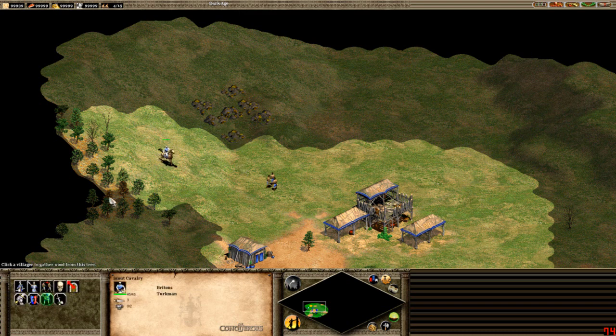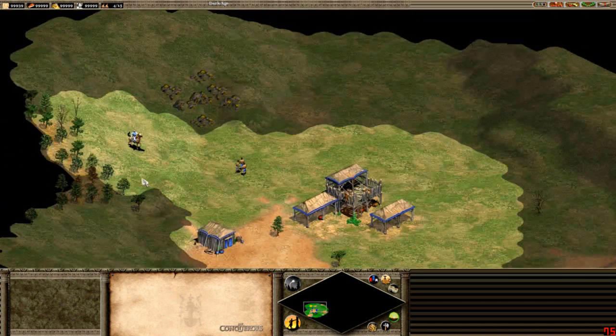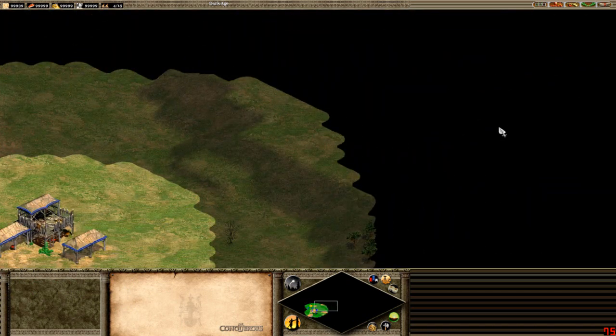Next, I want to talk about assigning units a number — this is really helpful. Select your unit, hold down control, and hit a number. It doesn't particularly matter which one, as long as it's one you're comfortable with. I'll make it one. Now this unit is assigned to group one, triggered by the one key. If you hit one, it selects the scout. If you're far away, hit it twice quickly and it'll take you to it.